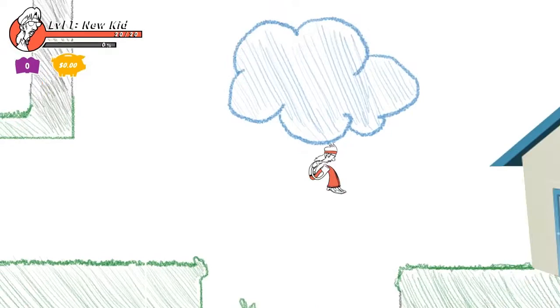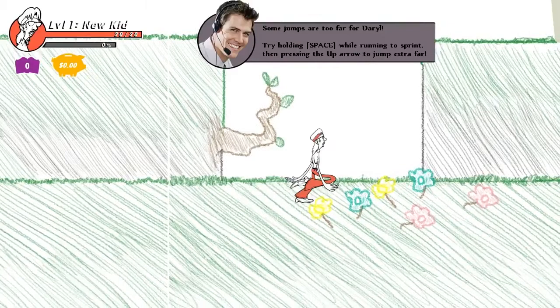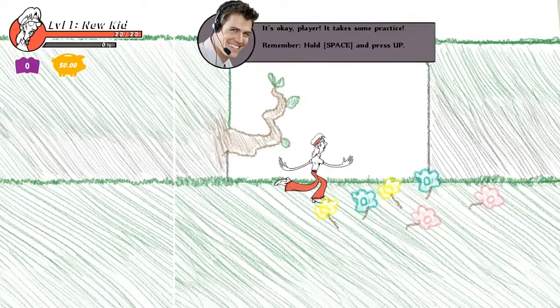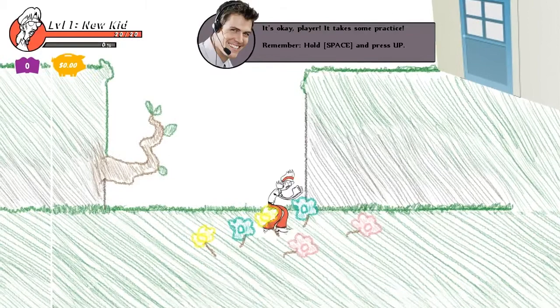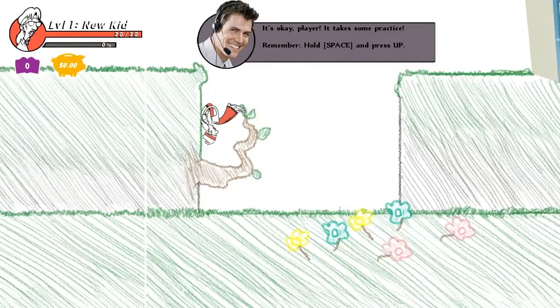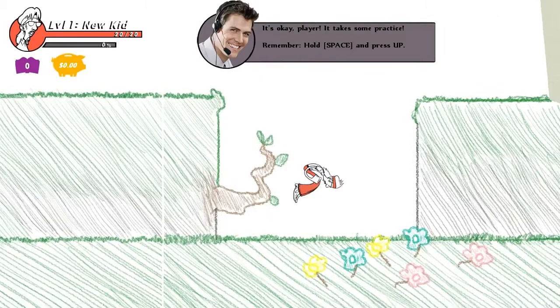Some jumps are too far - try holding space or running to sprint, then press the up arrow. I don't know if I'm supposed to be able to sprint. Maybe if I go from here - I think I'm sprinting, it's kind of hard to tell. Yeah, I think that was a sprint jump. God, this is kind of irritating. Okay, that's how you do it. I thought I'd have to jump out of there somehow, but apparently not.